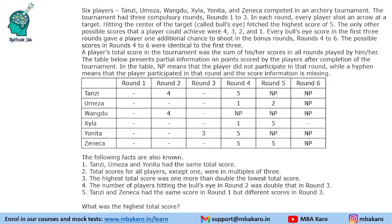Hello everyone, welcome to Aptitude Jab. This set from CAT 2019 slot 1 DILR is based on games and tournaments. It says that there are 6 players. They participated in an archery tournament and the tournament had 3 compulsory rounds: rounds 1, 2, and 3.